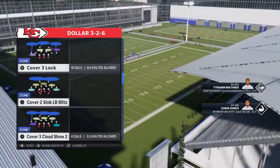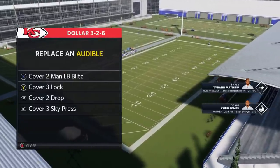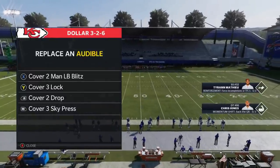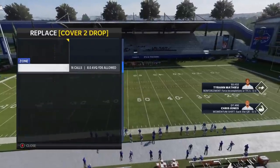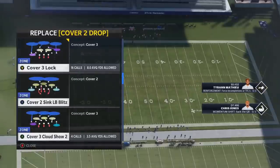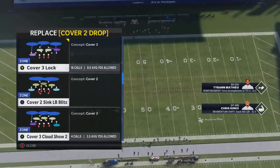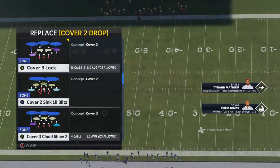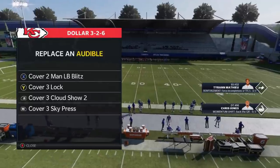I'm going to go ahead and put these all in my audibles, because this is pretty much the exact same setup I use online. I keep the Cover 2 Man because cover two is still one of the best man defenses. I put the Cover 3 Lock in, replacing the Cover 2 Drop. The next play I would have in would be the Cover 3 Cloud Show 2. I use my 3-3-5 cloud Cover 3 a lot — it's still one of the better plays — but I really find that Cover 3 Cloud in general is a really good defense to run, so I'm putting that there as the third option.